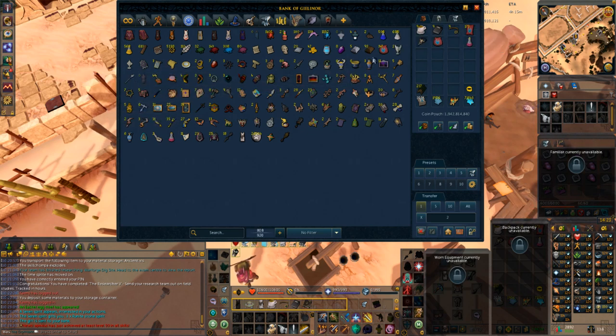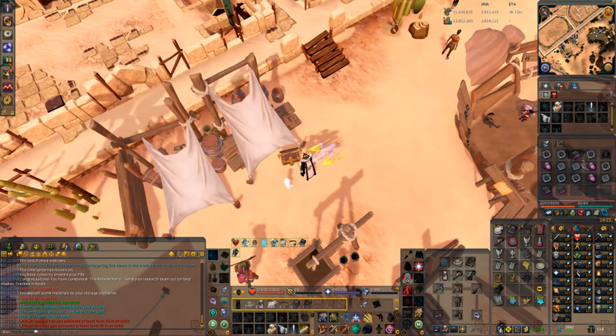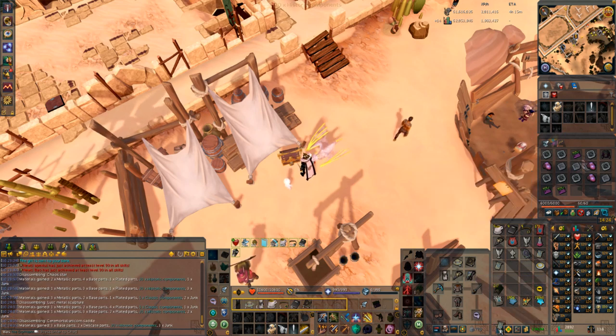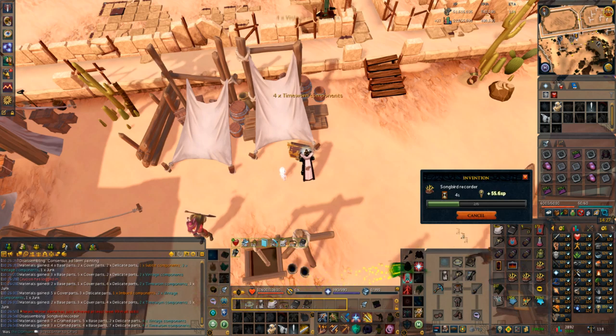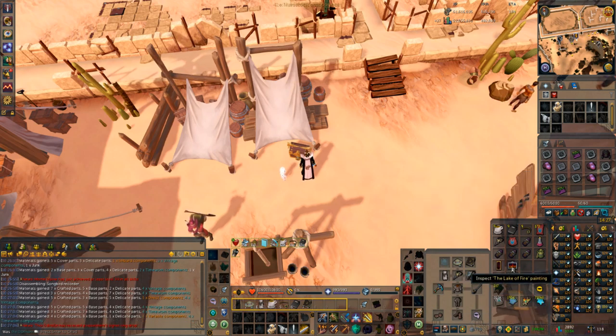I went through last night and found artifacts I could disassemble since I no longer need them for logs. This will help with bank space and we should get some good components which we can use to make XP items or sell them. I'm not going to disassemble any Bandos ones because we're doing those dig sites and can fill in the artifacts quite well from excavating there.